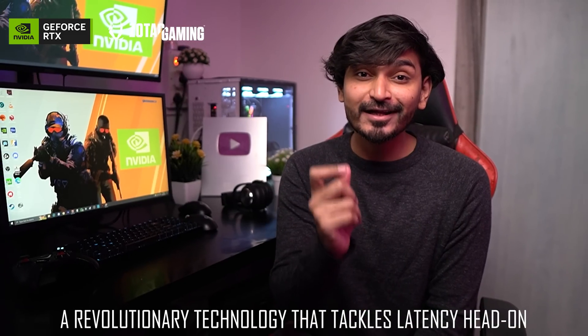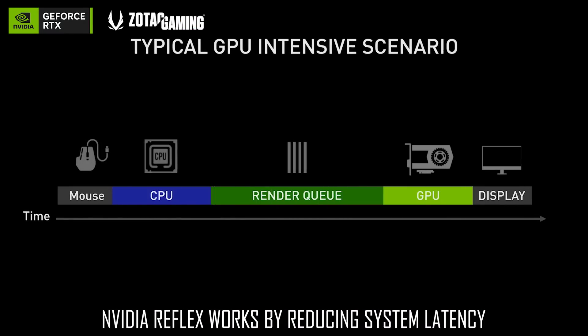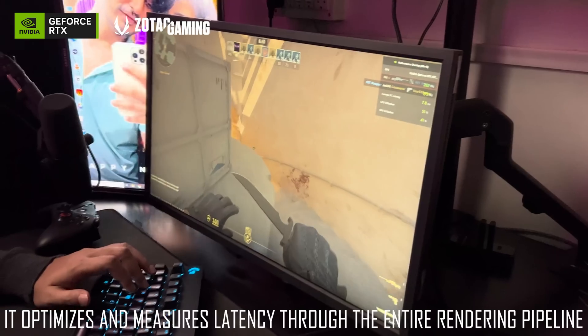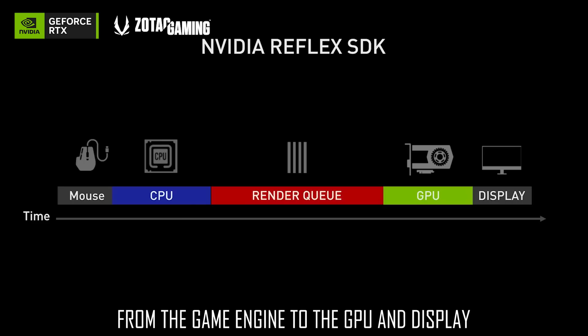Introducing Nvidia Reflex — a revolutionary technology that tackles latency head-on. Nvidia Reflex works by reducing system latency, which is the delay between the mouse click and the resulting action on screen. It optimizes and measures latency through the entire rendering pipeline, from the game engine to the GPU and display.